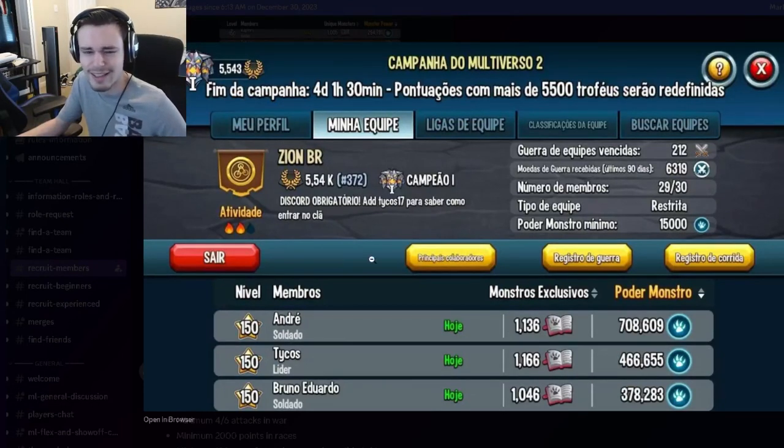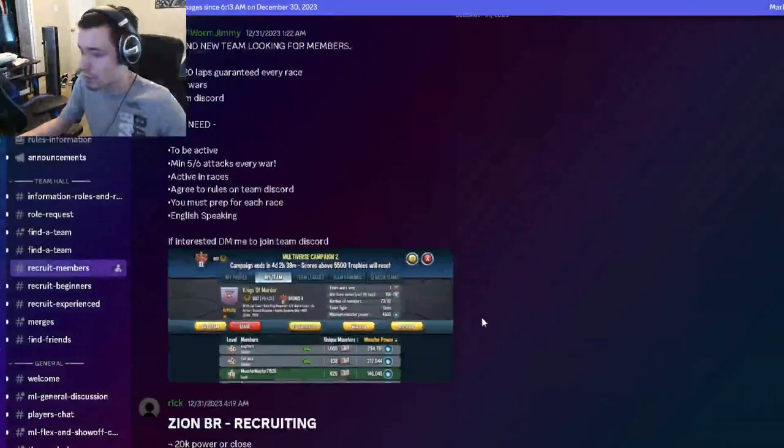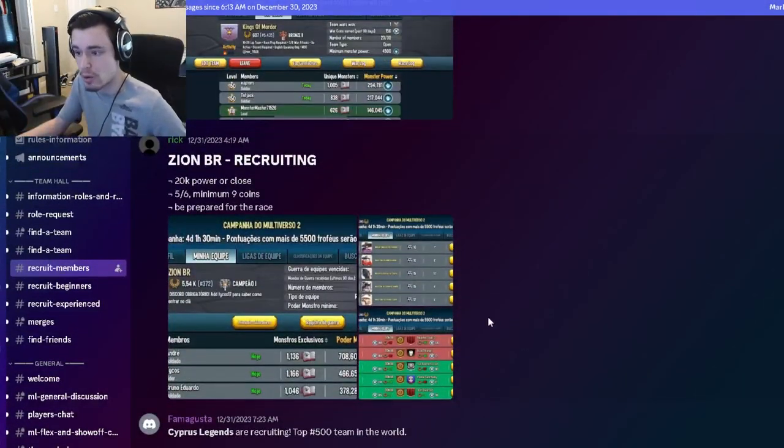You can also look at their description, which usually shows their different rules and requirements. It also shows their minimum monster power, so make sure you look at that, make sure you qualify, and make sure you can do all the rules — then you should be good to go and join the team.